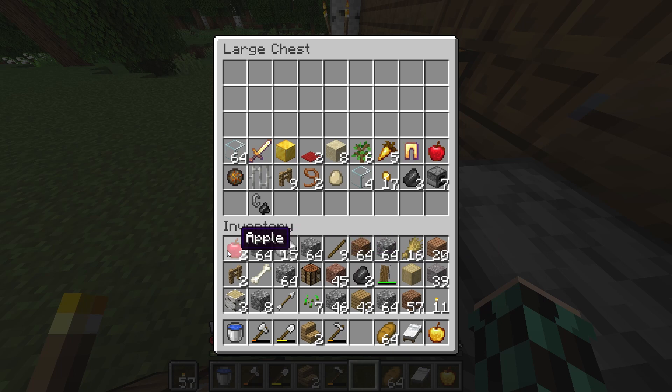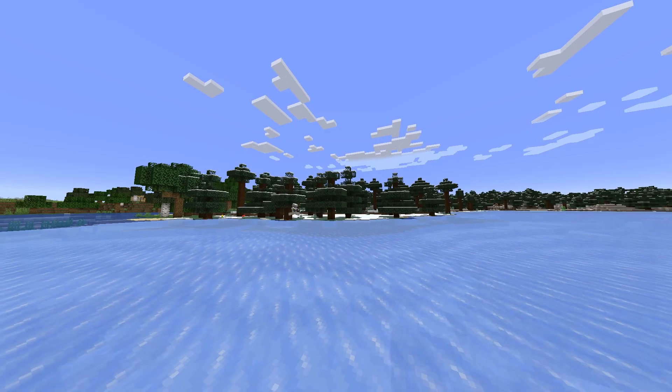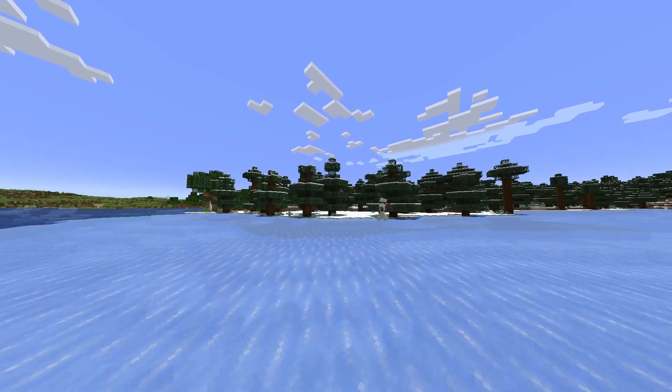I made this chest into a double chest and deposited a lot of random things from my inventory, then finally headed back to the igloo to grab the stuff that I left there.